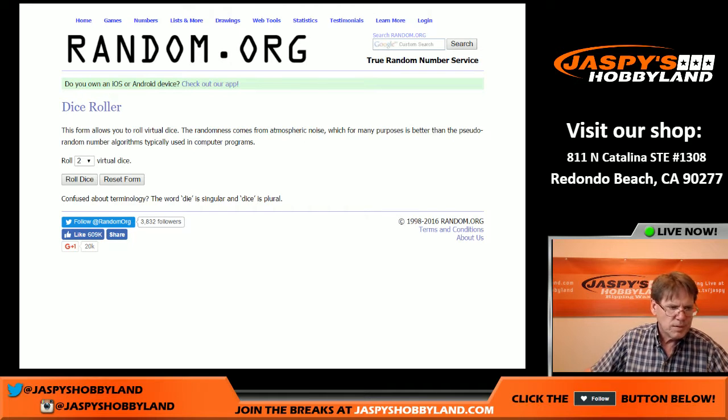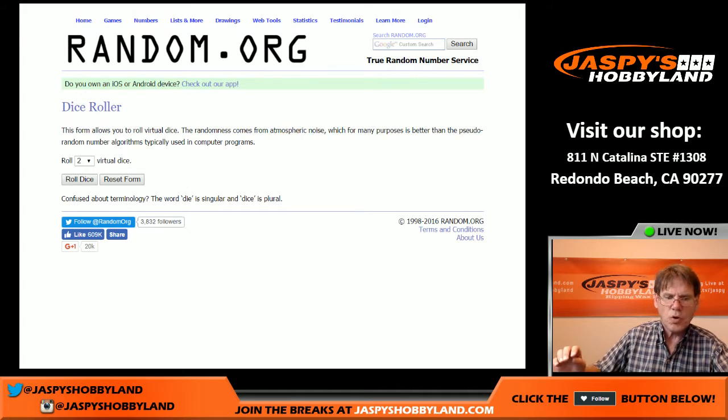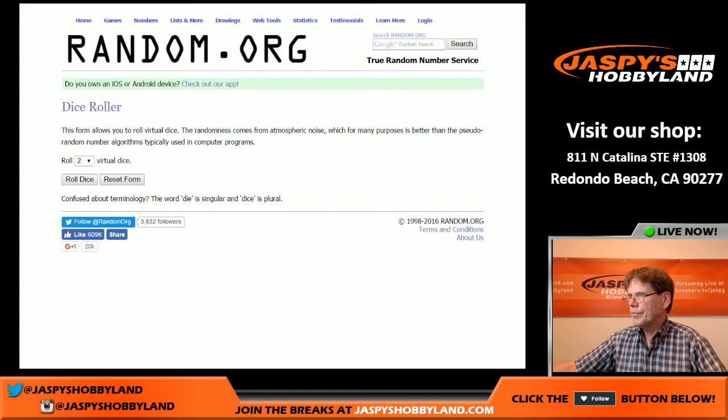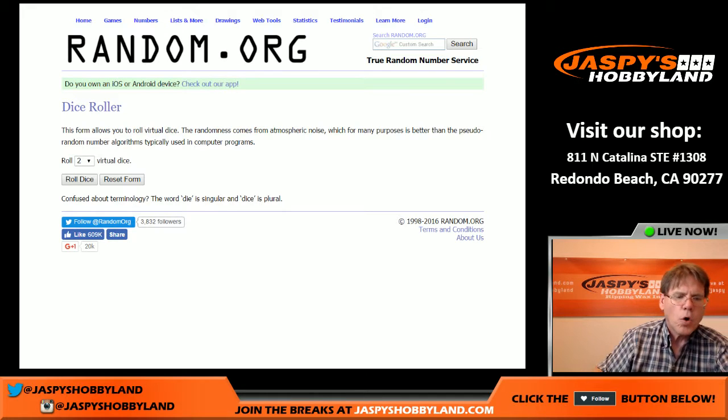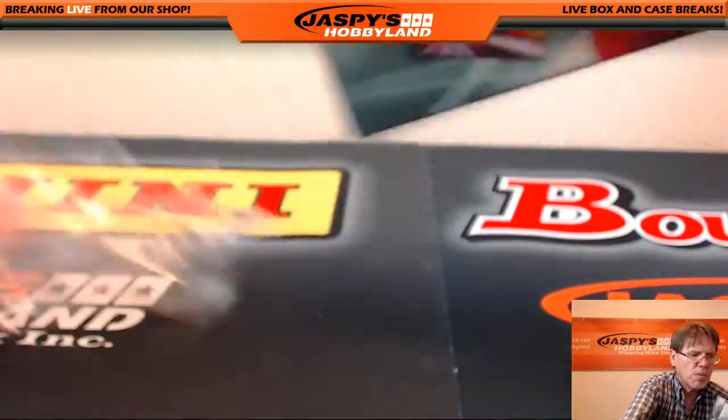Alright everybody, jazpishiberland.com. It's 7-16-16. Doing a Marvel Masterpieces random pack number 12. So what we'll do, we'll randomize, roll the dice, randomize the packs. Let's open the box first, and then we'll number the packs. That's the big deal.